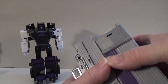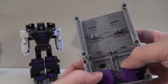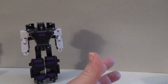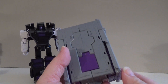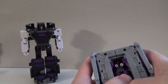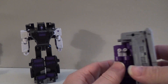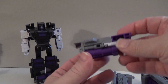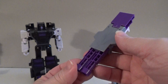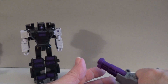Then we take the rear portion and separate it from the top and the bottom. The bottom portion contains the fists, so we will need that to build his arms — just pull those apart. We will also need the top section, because it has the feet, so we need this to build the legs. That just leaves this portion, which becomes the gun. We may or may not need this, depending on how you want to display your Menasor — we'll explain that later in the video.